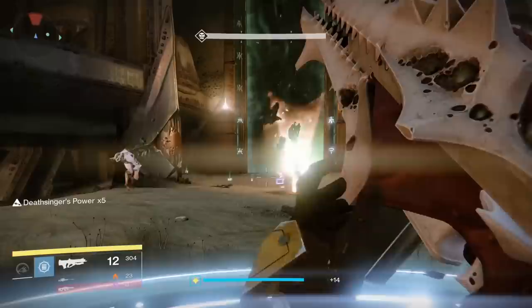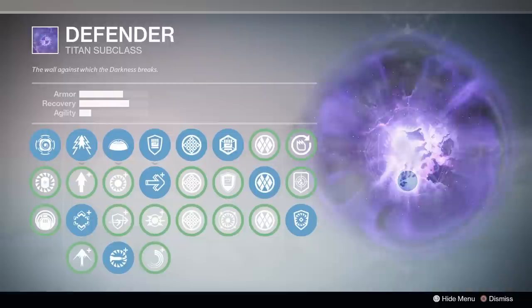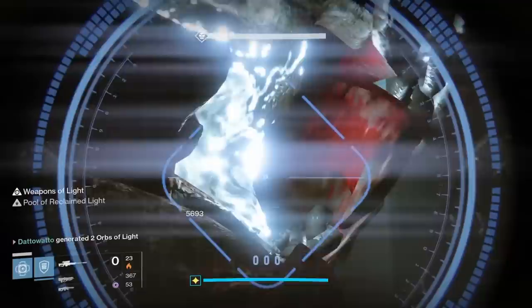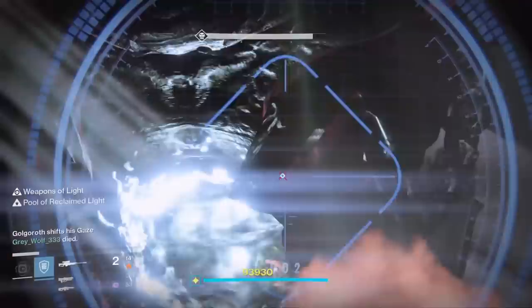Titans, we'll start with you. As a Defender, you're going to go with a Bastion Illuminated build with Weapons of Light — this is a pretty standard build from year 1. Having a ward last a long time is really important for fights like Warpriest and Golgoroth. With Bastion you get 45 seconds of Ward of Dawn, which is long enough to last basically an entire damage cycle on Warpriest and for two and a half orbs on Golgoroth. Your grenade and jump can be whatever you like; I like Magnetic Grenade for single target damage and War Machine for my melee to quickly reload all weapons. If you are the only Titan in a group, you should probably run this build.